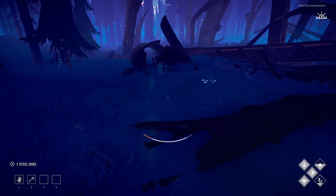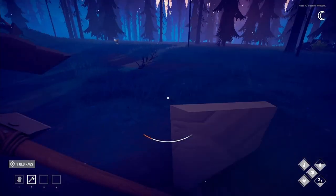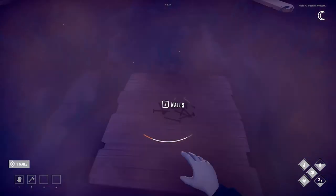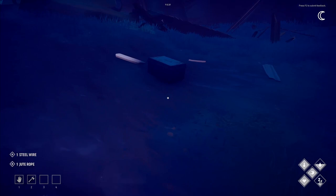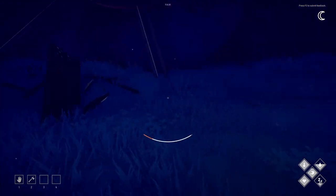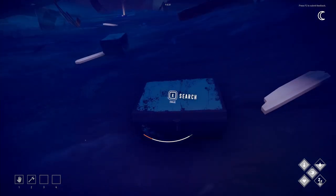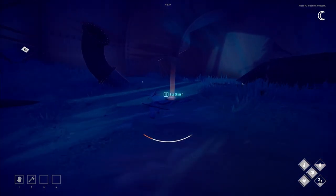Grabbing this steel wire and heading inside. Got old rags and lots of stuff in here — planks, though I don't care much about planks since I cut down trees for those. Using the lockpick again — got steel wire and some rope. It really does seem like the same loot as the scrap piles. Wait — a blueprint! Let me see what you've got.